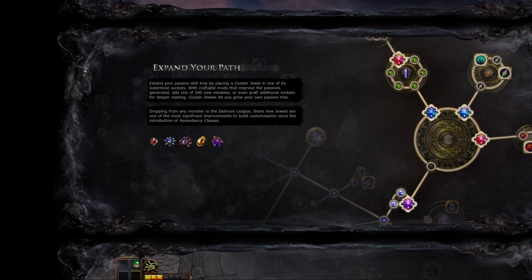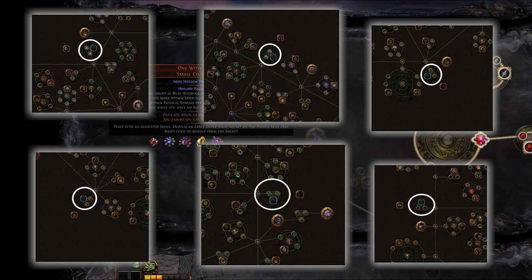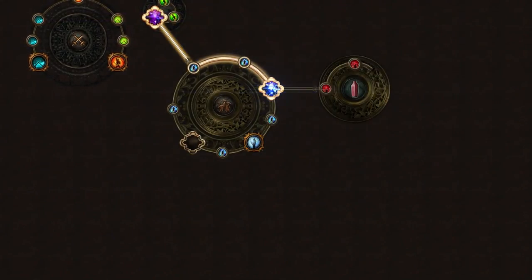In a nutshell, Cluster Jewels are magic, rare, and unique jewels that can be socketed into any of the six outer jewel sockets on the passive skill tree, allowing for a branching out beyond the 1,300-odd passive skill points in the current skill tree.